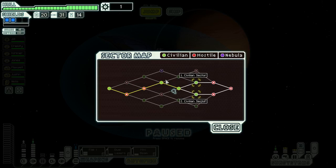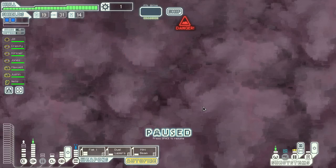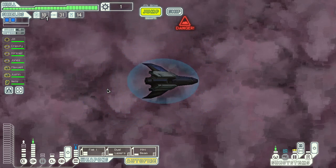G'day, this is OzEcho playing FTL Advanced as the stealth cruiser. About to jump into sector 6. Doesn't make a difference which way we go because it's gonna be the same at the end. Go back down to the bottom one. Can't do anything at a store so I guess we're going this way.